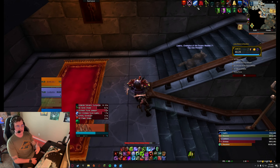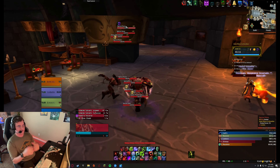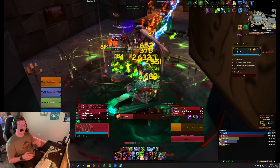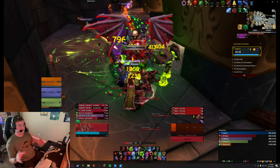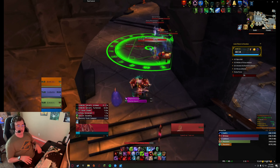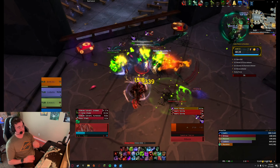Something I kind of messed up on is the Bolstering affix. I learned my lesson and didn't repeat it this dungeon, but with Bolstering you're not really going to want to pull large packs. You're used to pulling these super large packs and having your AoE DPS just burn them down, but with Bolstering every time a mob dies it buffs all the mobs around it, so you can end up with some gnarly adds at the end.